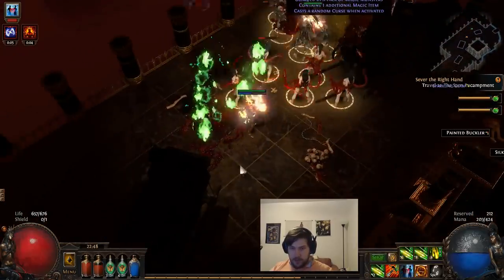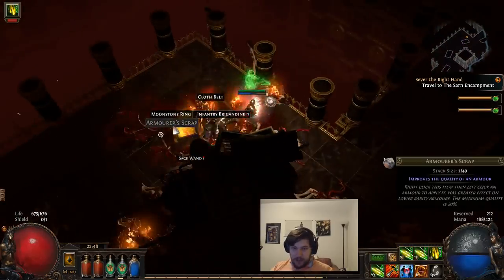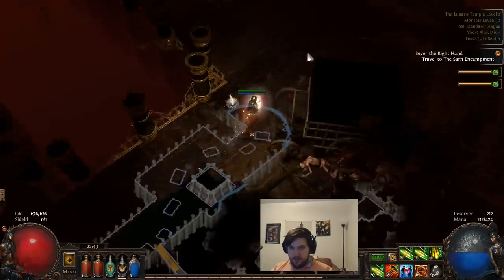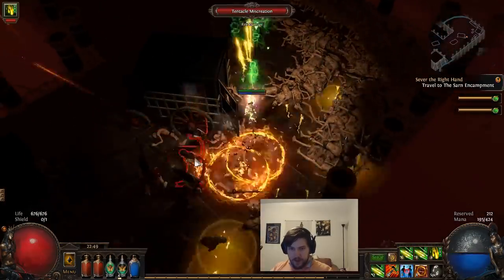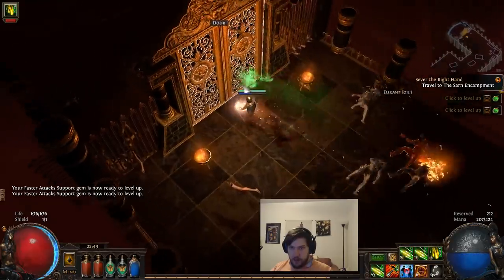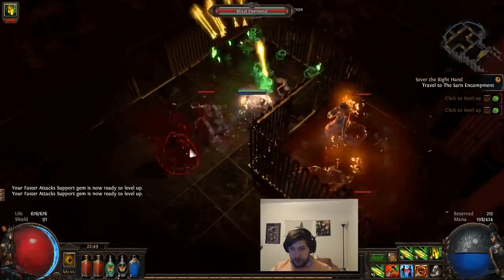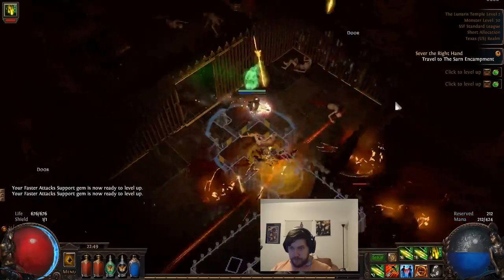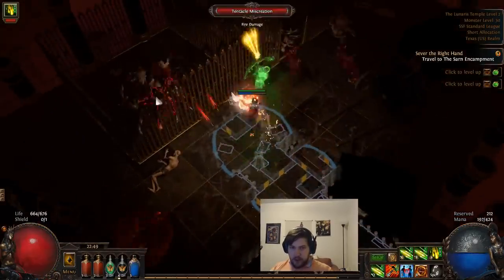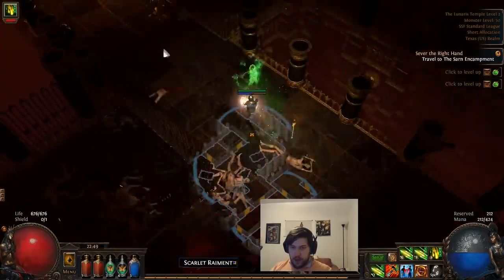We're going to open the box without identifying it again, which will sometimes lead to a death — not something I'd recommend, but here we are being brave. We're on the lookout for a decimation bow, which is the next tier of bow. It has an innate built-in crit chance, so it's quite powerful. We have gotten some crit nodes and we do have the increased critical strike skill gem as well.